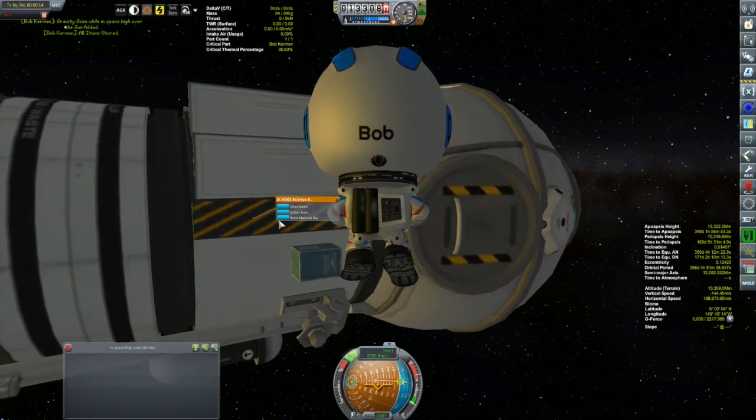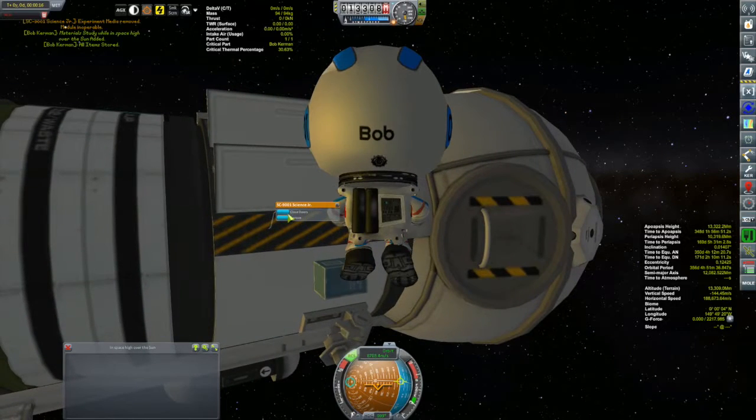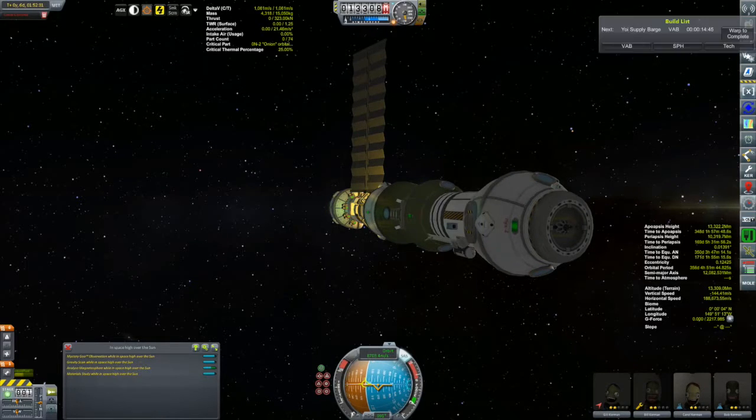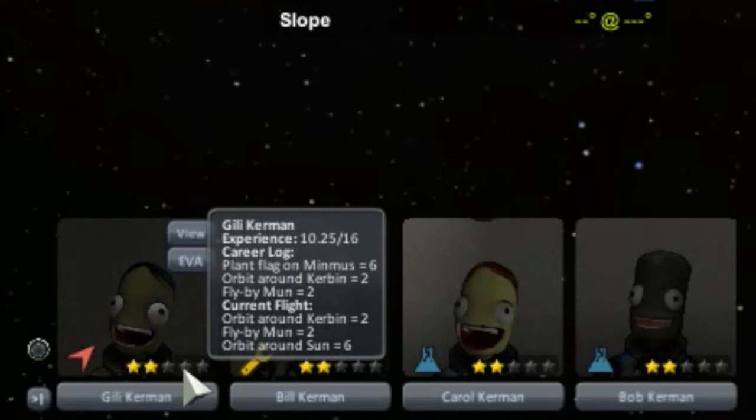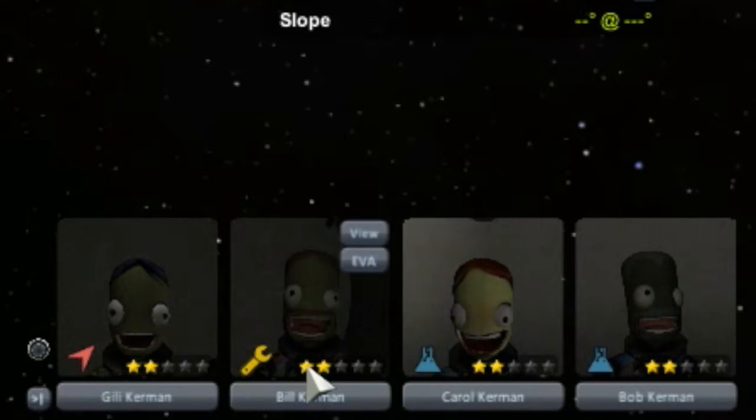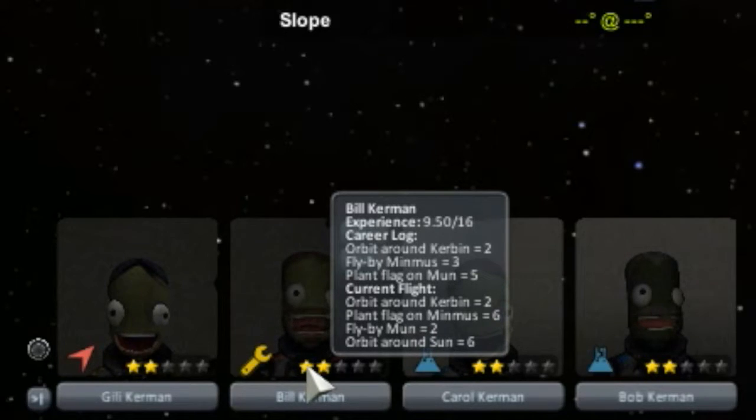The main reason I'm out here is that this will put all of these Kerbals to level 3. Gilly is getting 6 for orbiting the sun, which puts her up to 16.25 — that would be level 3. Bill gets 6 for orbiting the sun, plus 3 for planting a flag on Minmus — he's never done that before — that's 9 extra, putting him at 18.5, easily level 3. He needs 16 to be at level 3.